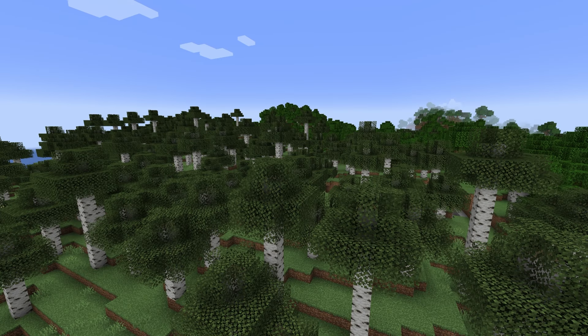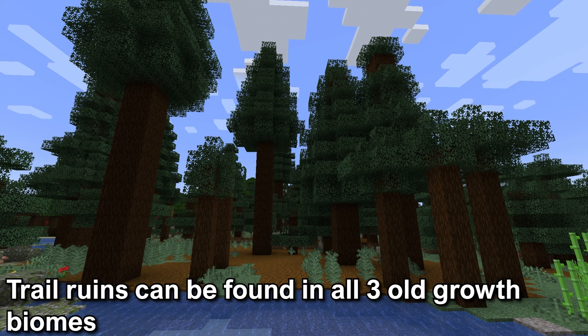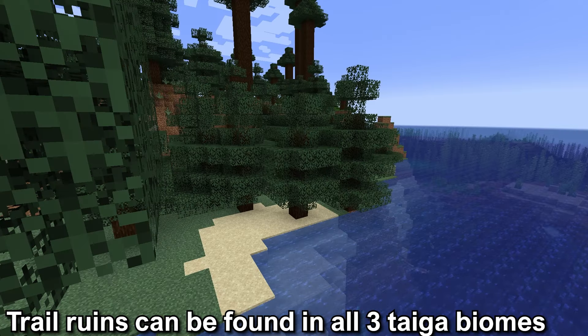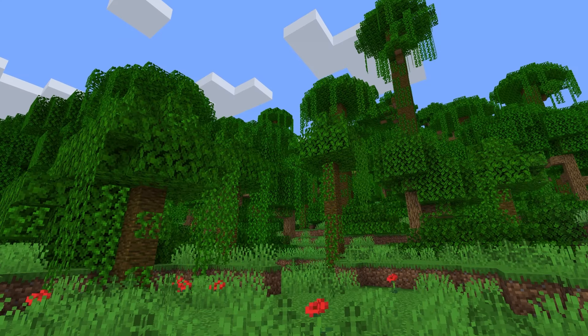The old growth biomes are different from the normal forested biomes as they will have taller trees. There are only three old growth biomes in Minecraft and the Trail Ruins can be found in all three. Also, there are only three taiga biomes and the Trail Ruins can be found in all three. The easiest way to remember the biomes is any old growth biome, any taiga biome, or the jungle biome.